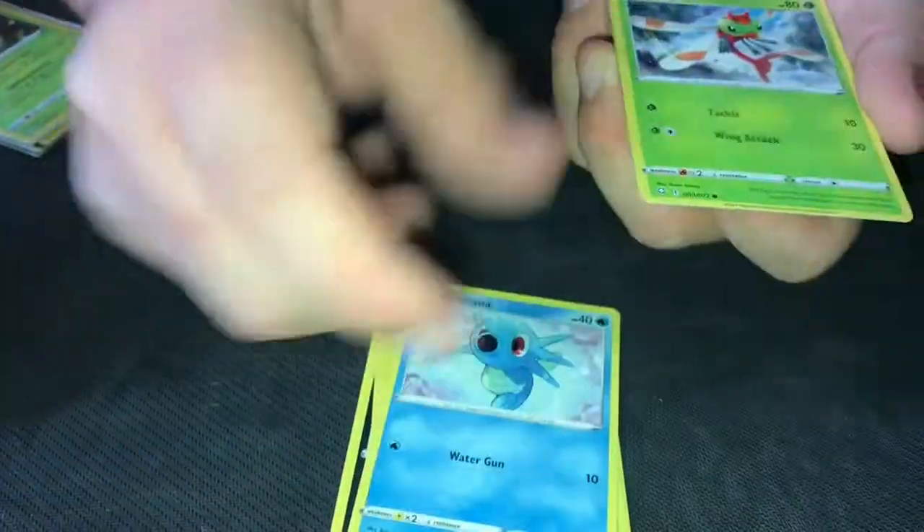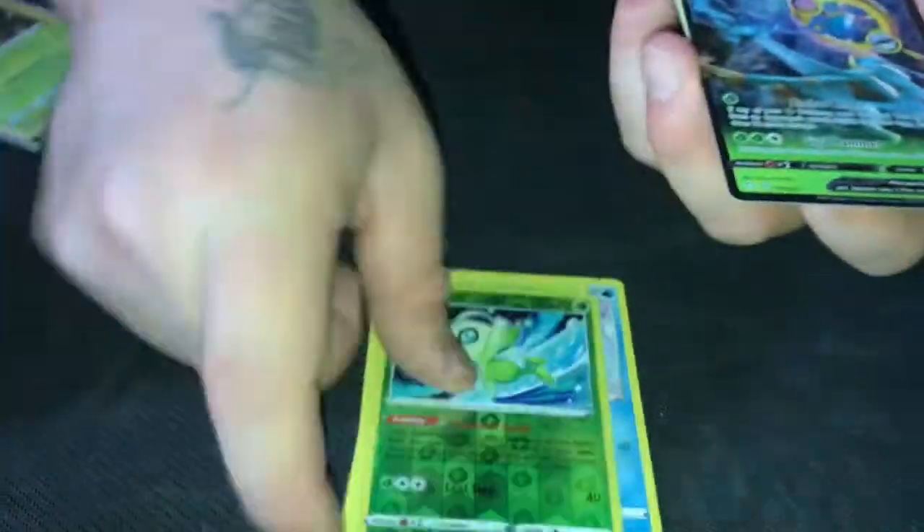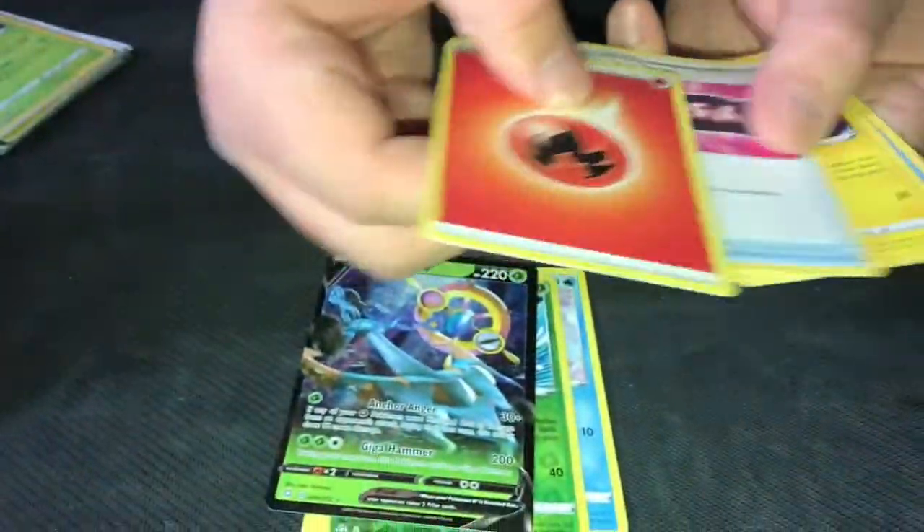Cold card — Brokery, Spinarak, Jynx, Horsea, Yamask, Selene BN — oh okay — Ditto V! That's nice.